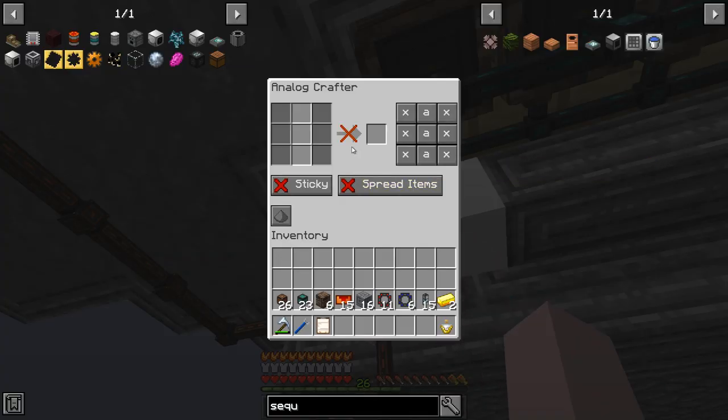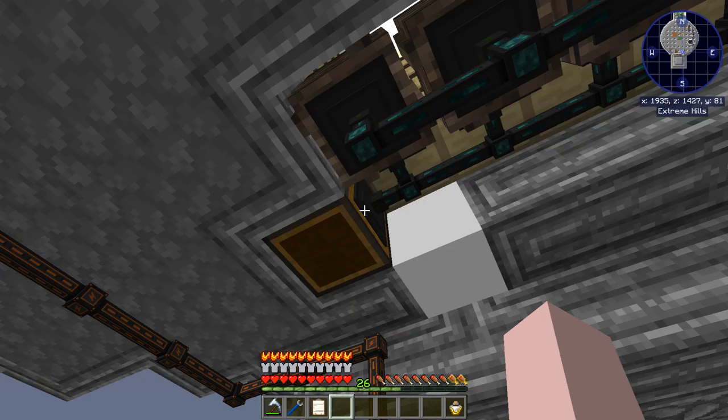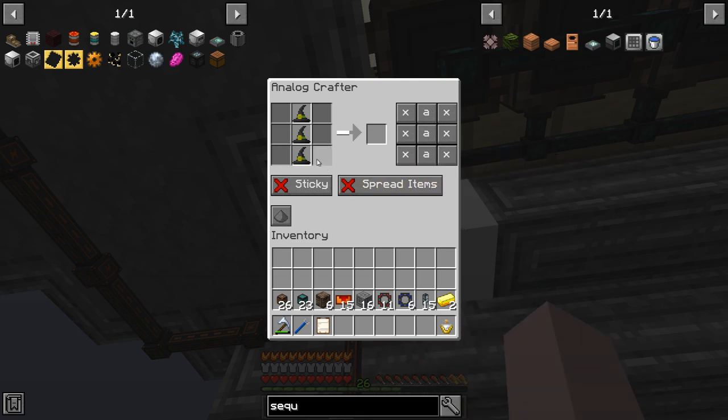So I set it up where I blocked off the sides with X — X is disabled, and A is access from all sides. It can only put witch hats in the middle A slots and nothing in the X slots. I deliberately turned this off. We'll turn it on now — keep in mind it's set to witch hats as a filter. We'll put insert on, and you see the witch hats came in. It's going to turn them into six redstone and keep doing that.